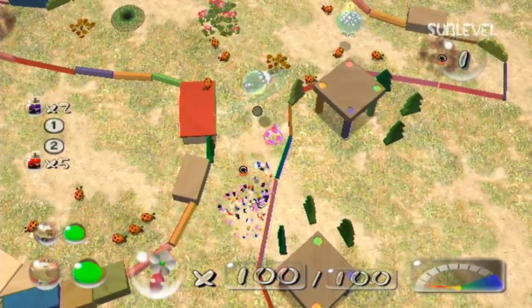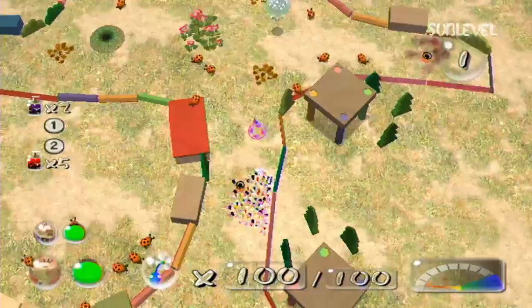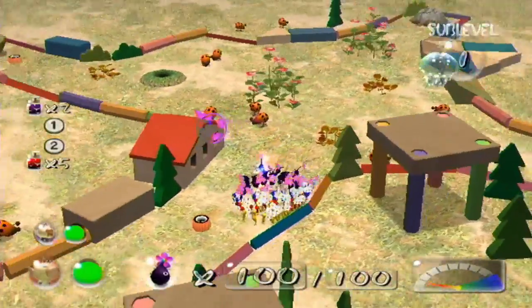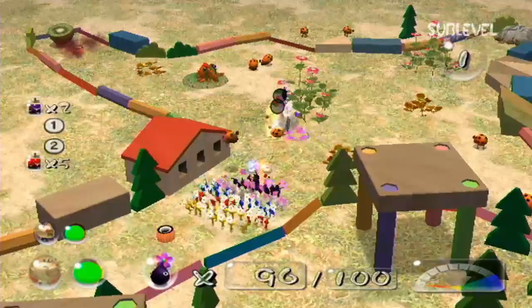Looking back on the footage of the last video, I somehow lost one of my red Pikmin through one of the spotted Jelly Floats, I think. It was kind of strange — I had 18 reds and then all of a sudden I only had 17. Kinda bothersome.